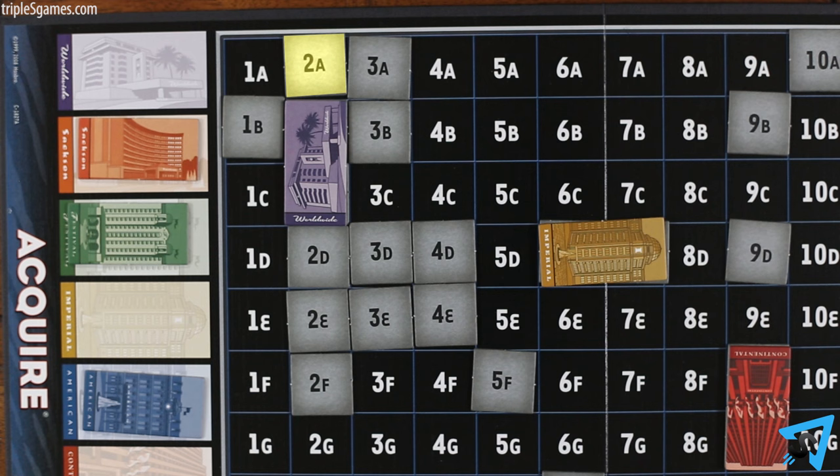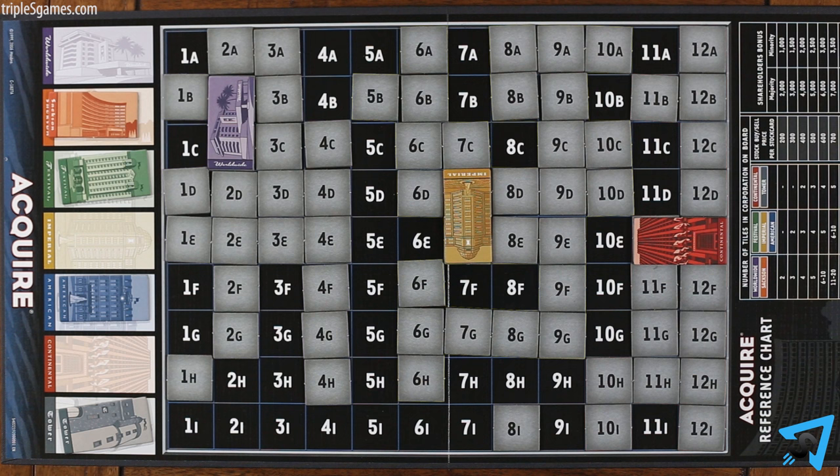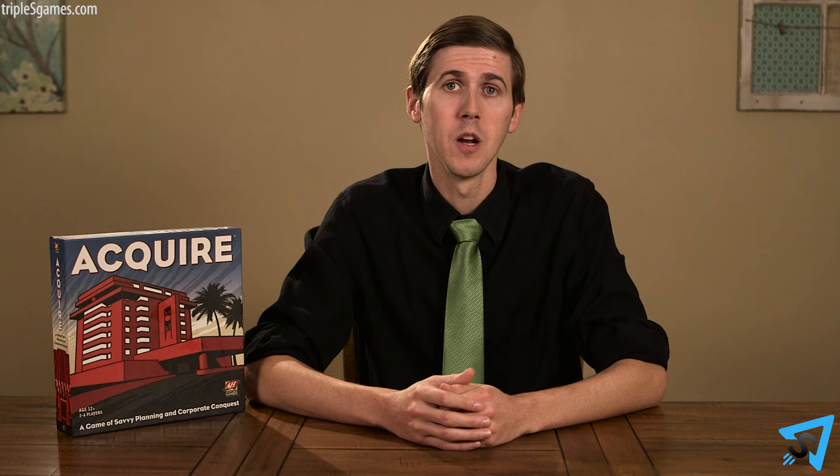If a hotel chain grows to the size of 11 tiles or more, then it's considered safe. A safe hotel chain may not be acquired by a larger hotel — any play that would cause this is illegal. If all the tiles in your hand cannot be played legally, reveal them to all the players and set them aside, then draw six new tiles and continue your turn.